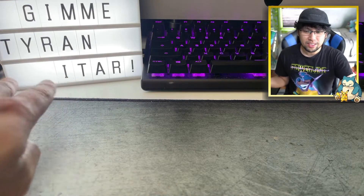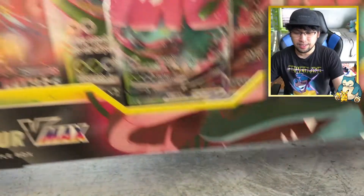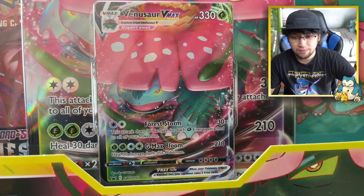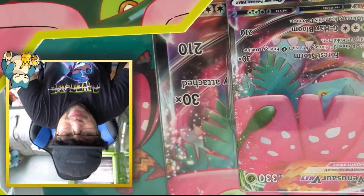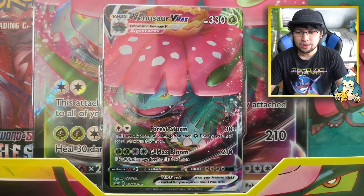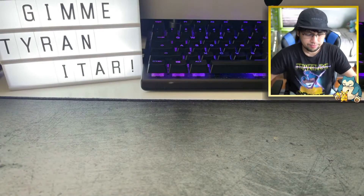I can't fit the whole Tyranitar in the screen so I cut it into two — I apologize for that. Let's see what I get. I can't fit this on my screen but this is beautiful. If you all agree with me, like this video — I'm Team Venusaur forever. I love Venusaur. Look at the card: Forest Storm G-Max Bloom. I just love the artwork. I'll save these two for last so I'll put them to the side.